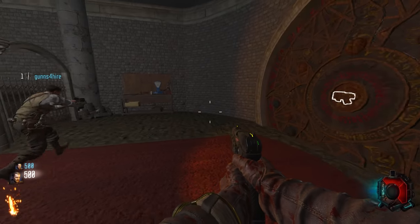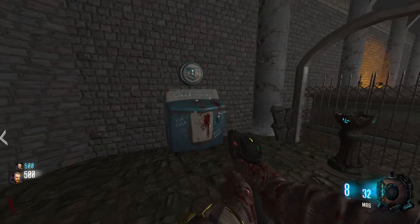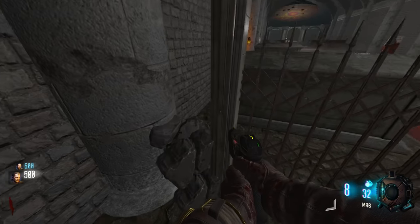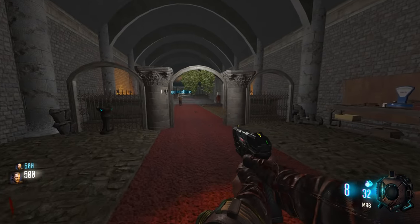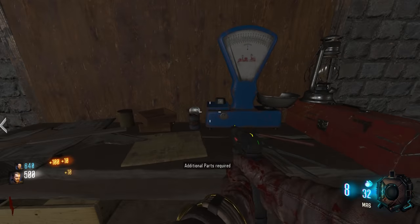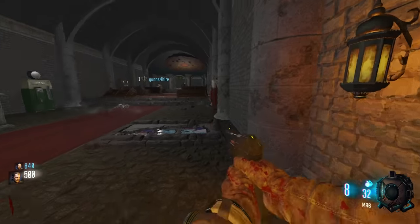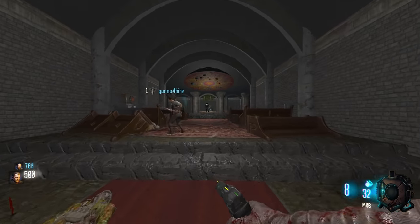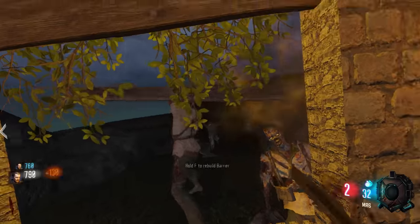Welcome to some Black Ops zombies! This map is called Medieval Hilltop Church - no spaces, Medieval Hilltop Church. It looks pretty cool, right? Yeah, it's well designed. We've already got a boss in - oh, that's the creepy guy who chills with the shield part.